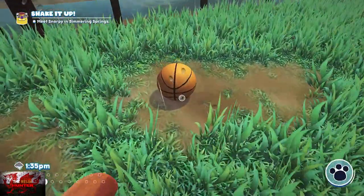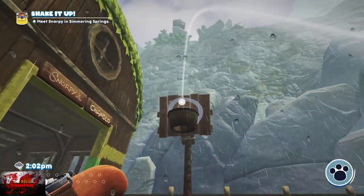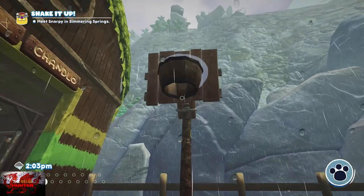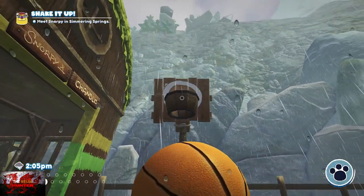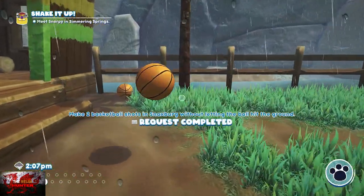With the first one, you should have this side quest for getting two hoops in one. Go to the back, next to Snorpy and Shanlow's house. Grab the ball, press X when you go underneath it, throw it in again, and that should complete that mail quest.